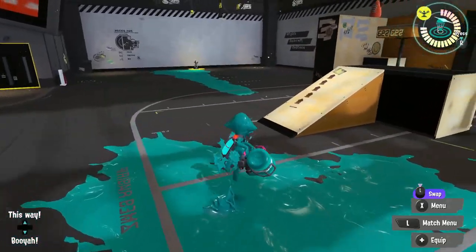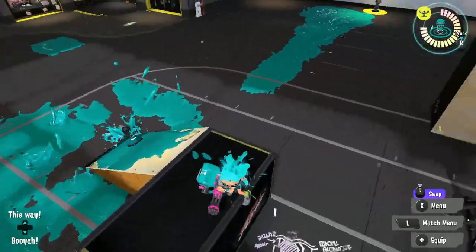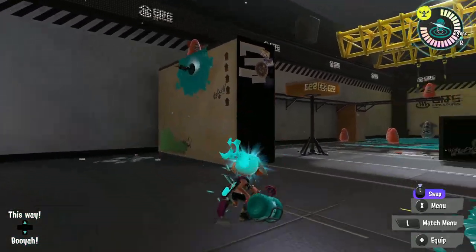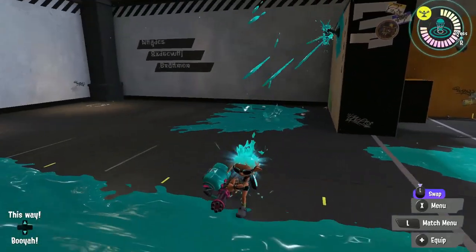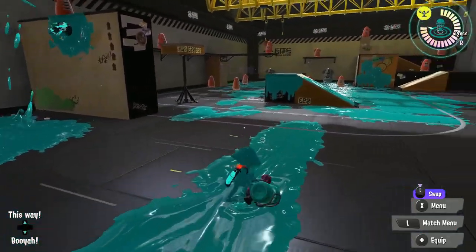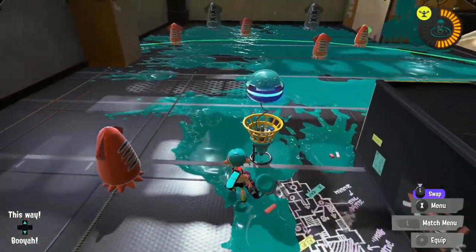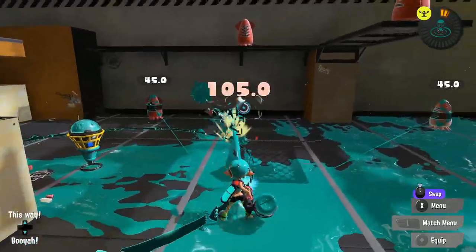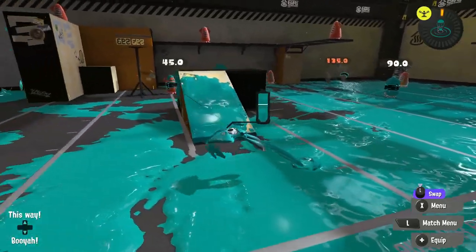The heavy splatling's loadout is quite good in this game. It has good synergy with the playstyle. The sprinkler helps control key points and build your special — throw it in areas that are hard to hit but will provide a benefit to your team. Your wave breaker special is incredibly powerful. It marks enemies hit by the waves and does 45 damage. While enemies can jump over the waves, if it hits them and they're in view, it's basically a free splat.